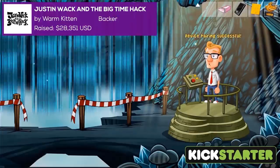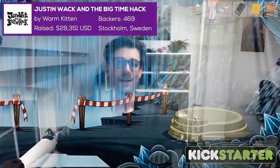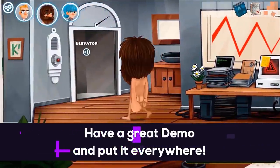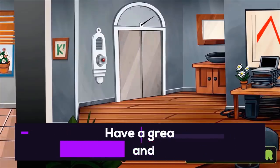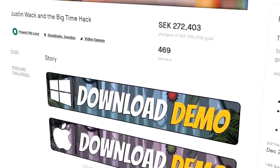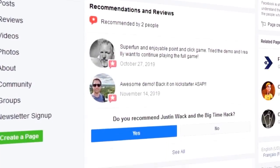Justin Wack and the Big Time Hack by Warm Kitten. I'm Pontus from Warm Kitten, here to tell you what I wish I knew before our first Kickstarter campaign. First of all, have a great demo — that's the fun stuff, actually working on the game. Make sure you have a kick-ass demo that makes people want to support your campaign. Ours was good enough that someone who worked on two other big games in the genre pushed it out to major Twitter accounts, and that's pretty much what made our campaign.